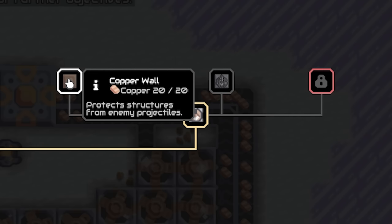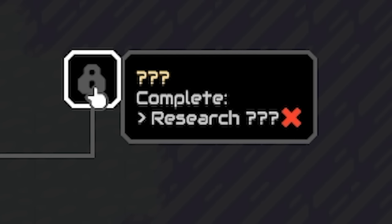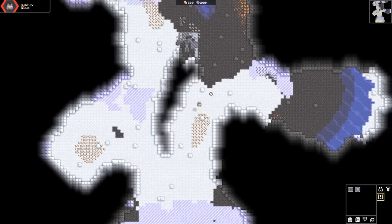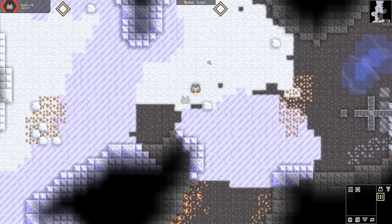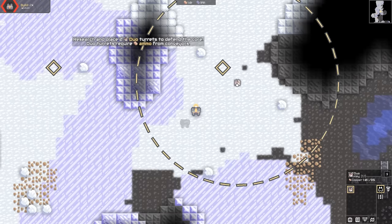We've got copper walls that check structures from enemy projectiles, scatter fire that fires lumps of lead. Over there — not sure what that is. Anyway, where are enemies going to come from? Man, this map is huge! And this is all my base. This is where the game wants me to shove my turrets. Duo turrets require ammo from conveyors — I think that's just lumps of copper. So basically if I shove a duo there — does that cost 35 copper? I've got a thousand.